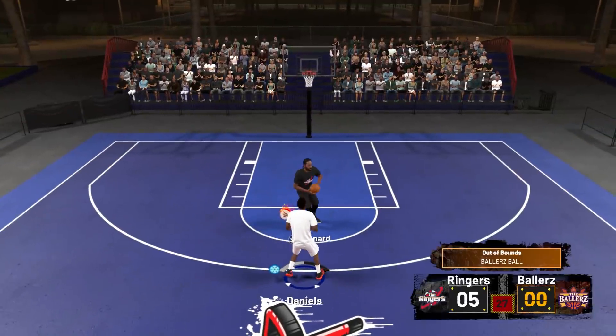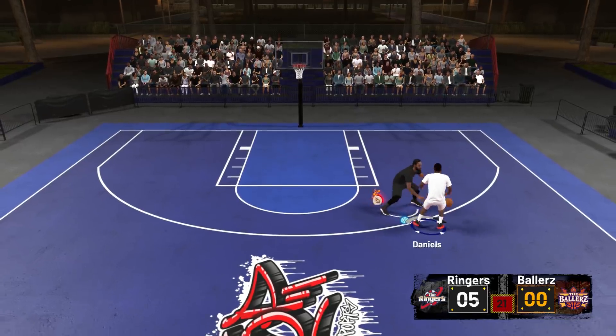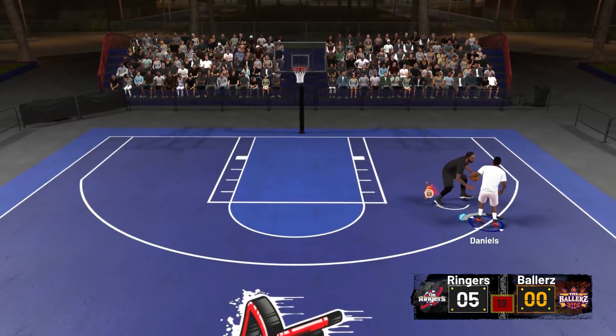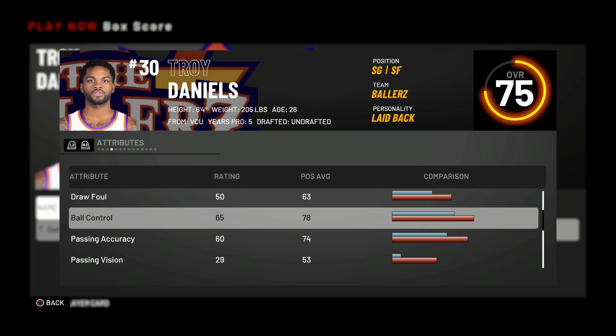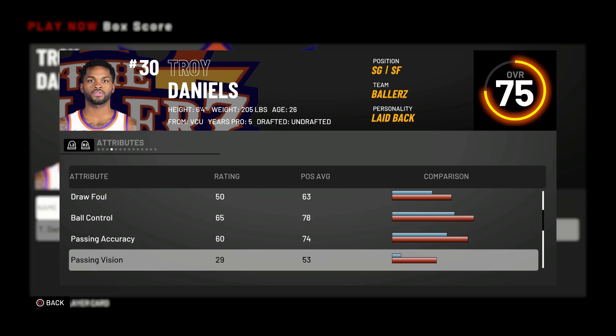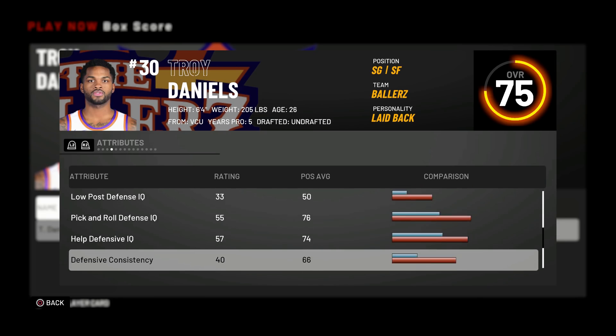If I do a crossover or behind the back, he's still right there. Troy Daniels is trash at dribbling — his ball control is a 65, no wonder I can't do anything. He cannot dribble the ball at all. No wonder Kawhi is just stealing everything. And look at his defense — it is so, so bad. I forgot to check this out in the first place.